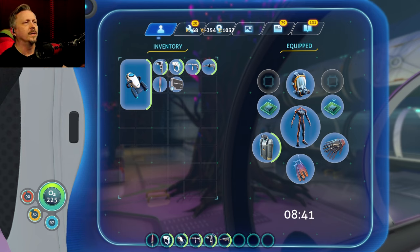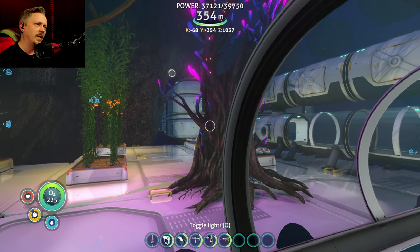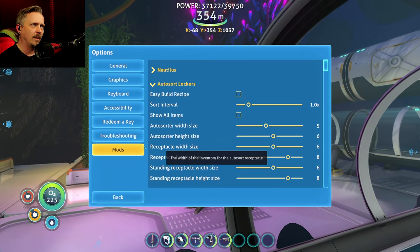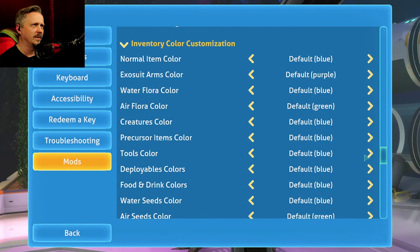First, let's check out mod number one: Colorful Inventories, which was originally called Custom Inventory Colors, and now it's Colorful Inventories. As you can see, it doesn't look like anything's going on at first glance.